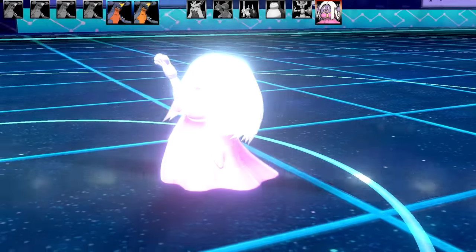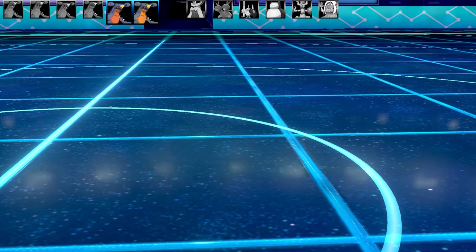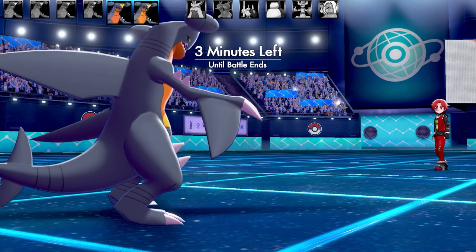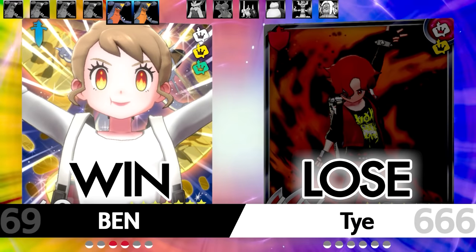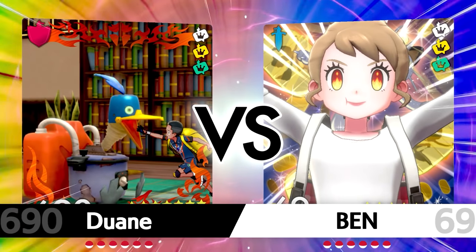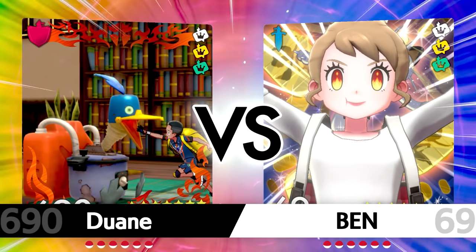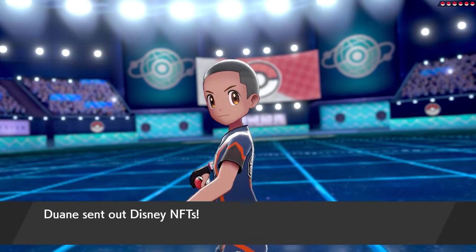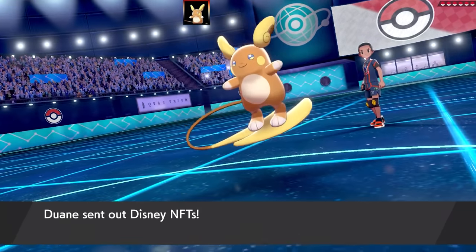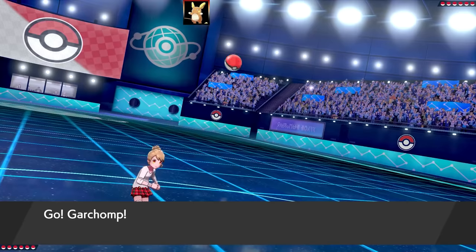If you can guess what the opponent's theme team was, put it in the comments below. Let's get on to the second battle — this one is against Mr. Guzzot, and it's also a theme team. I think it was more of a roasting one. The first Pokémon they have is Alolan Raichu, and I was curious to see what it could do against a full Garchomp team, since it can't use many Electric-type moves.